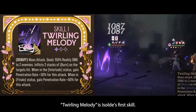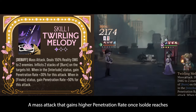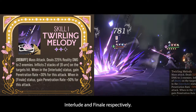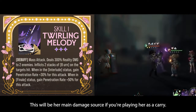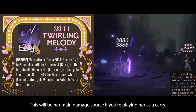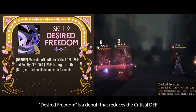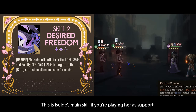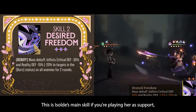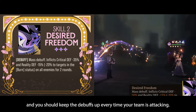Twirling Melody is Isolde's first skill, a mass attack that gains higher penetration rate once Isolde reaches Interlude and finale respectively. This will be her main damage source if you are playing her as a carry. Desired Freedom is a debuff that reduces the critical defense and reality defense of all enemies. This is Isolde's main skill if you are playing her as a support, and you should keep the debuffs up every time your team is attacking.